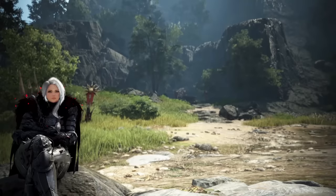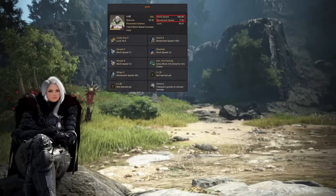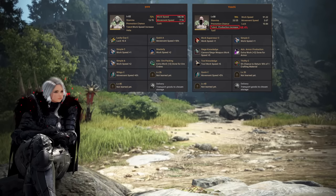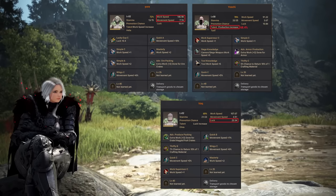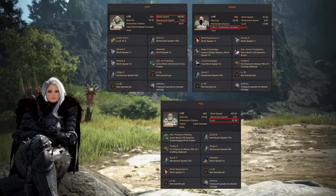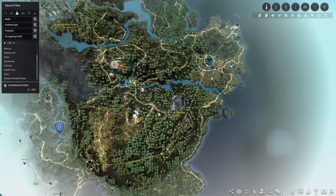Each worker has a unique trait. Goblins have high movement speed and work speed, so they will move to the node faster and complete it in less time. Giants have low work speed and movement speed, but after the recent worker update they have an inbuilt resource bonus of 68%. Humans have a high luck stat, which we'll get into later. For this particular node, we would want to use a goblin type because of its high movement speed, as the node is quite far from town.